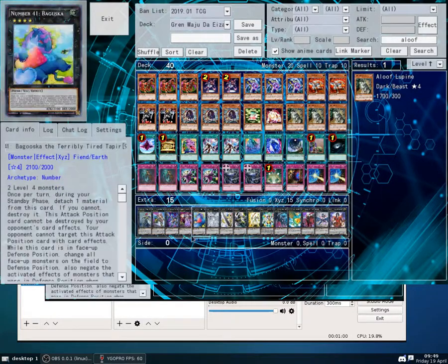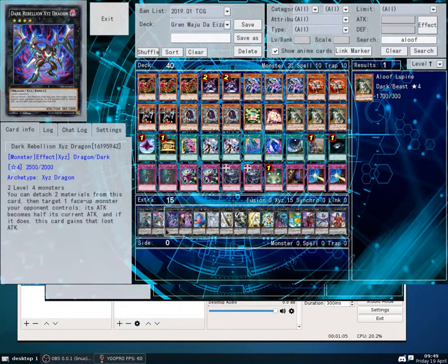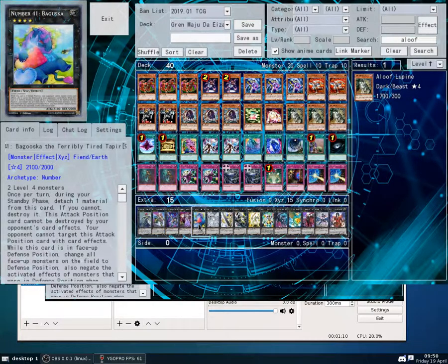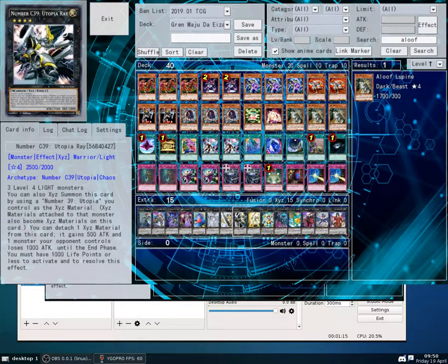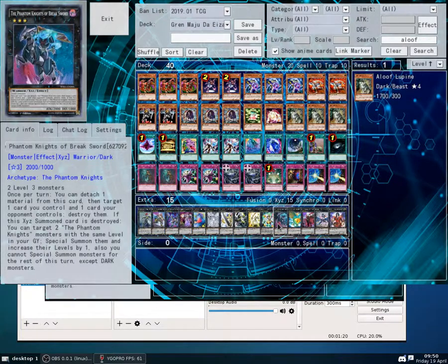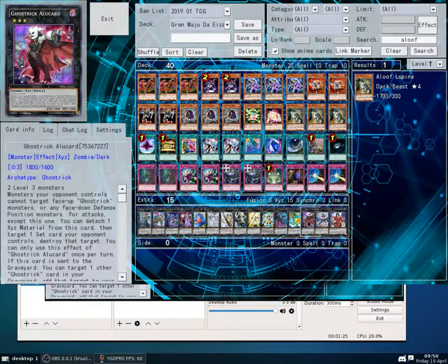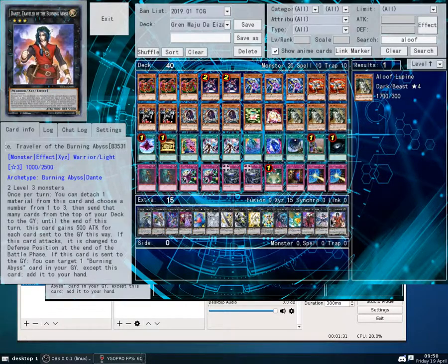2 Drowning Mirror Force. Extra deck: Evil Swarm Exciton Knight, Castel, Dark Rebellion, Bujinki Amaterasu, Pabuska, Tornado Dragon, Utopia, Utopia Ray, Utopia Prime, Utopia the Lightning, Venom Knights of Breaksword, Leviar the Sea Dragon, Ghost Trick Alucard, 1 Number 17 Leviathan Dragon, and Dante Traveler of the Burning Abyss.